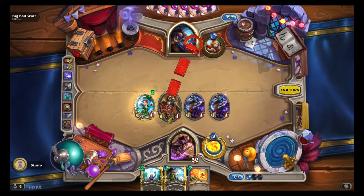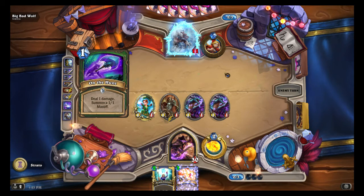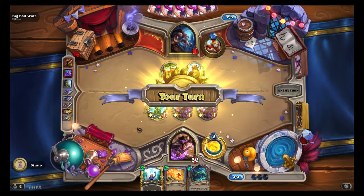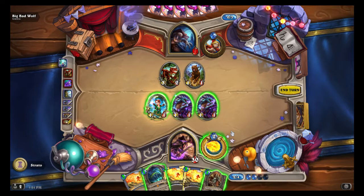We lost Antonidas there. This is going to go fairly fast though. We'll just freeze them. One mana Yogg's are on. So I know that we can kill him now, but this fight is so fast that maybe we'll see a couple more of his abilities here.